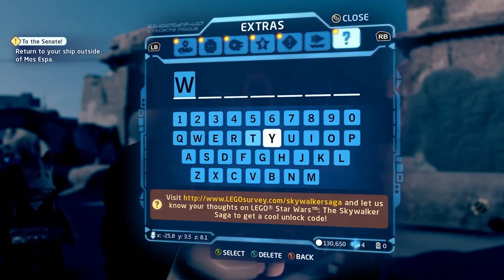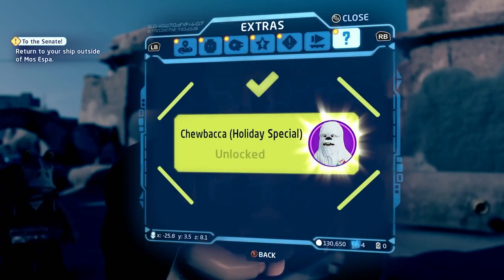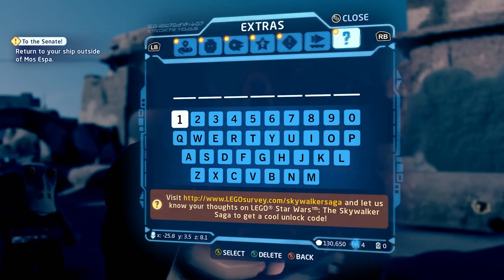Next is the Holiday Special Chewbacca. The code for him is just WOOKIE, which unlocks the white Chewbacca.